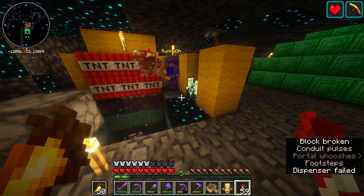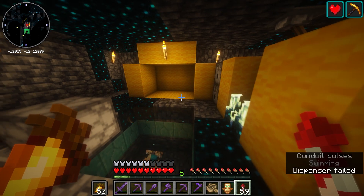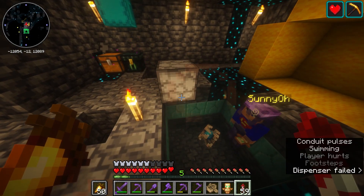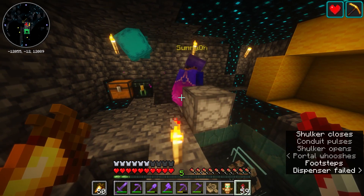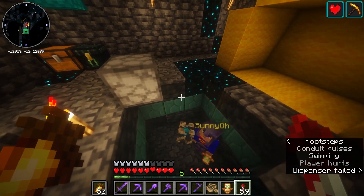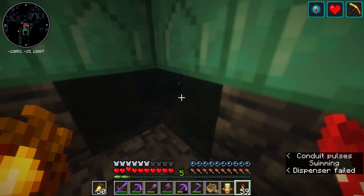Then you break all of the TNTs, get in the water, get the shulker to shoot you, then you swim down into this corner down here. You eat the suspicious stew, you eat the golden apple, and you eat the pufferfish. In this corner we also have a wither rose, and we're going to place a redstone block — come down in here and you can see the empty spot behind the wither thing.